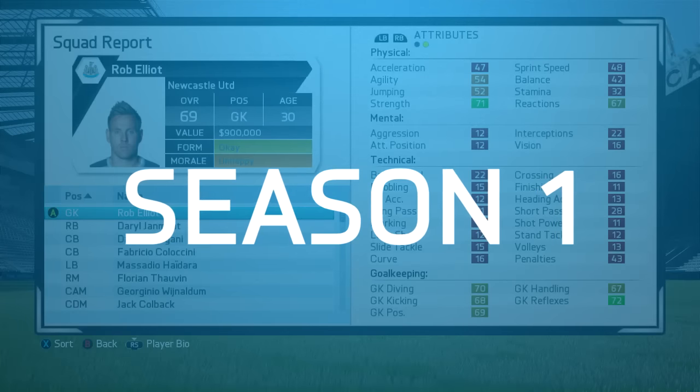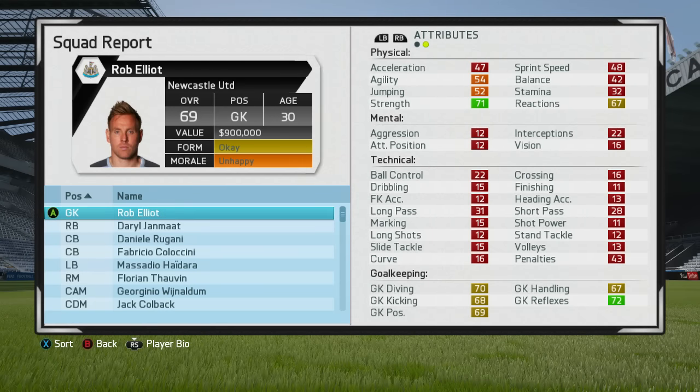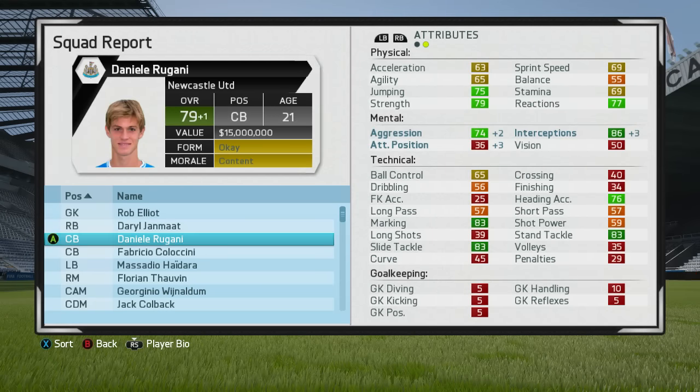He is one of the highest potential centre backs in FIFA 16 career mode. In his first season we've gotten a little bit of overall growth — just the one this time. We've had a lot of players recently only go up by one in their first few seasons, but still Daniele Rougani gets a plus one to his overall in his first season, now 21 years of age. All of that has been mental attribute growth, but that's our first season with him.